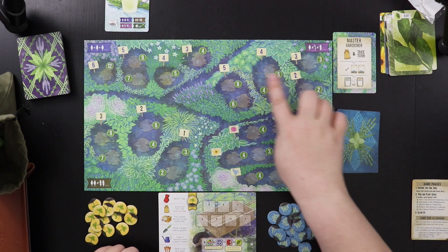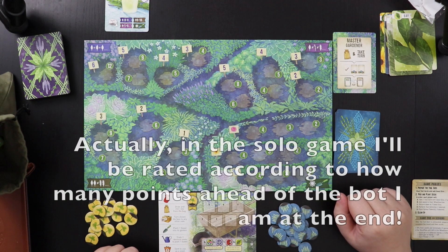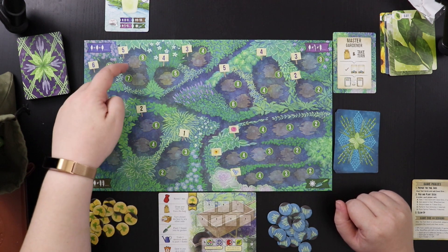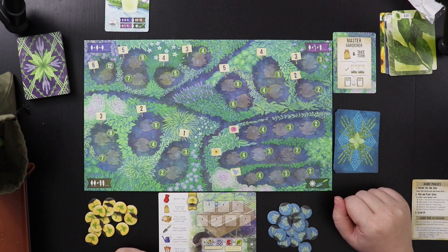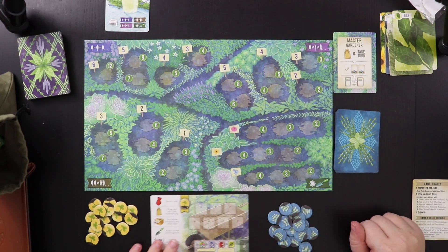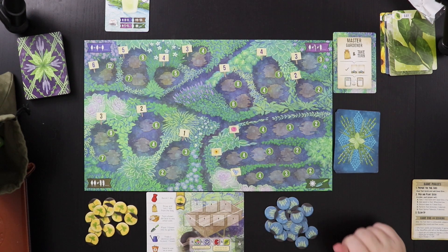Every space on here is worth a different number of points. The winner of the game is going to be the person with the most points — in this case, me or the bot. There are certain spots where if you're the first one there you get more points than the person who gets there second. Setup for the game is pretty simple. We're going to give ourselves our little garden card and our tokens.